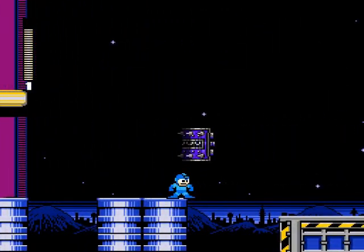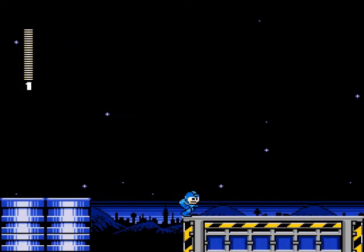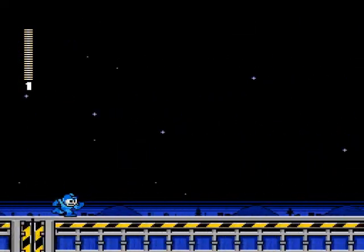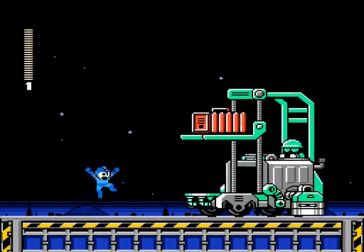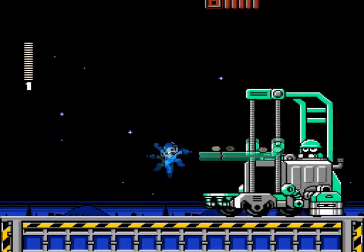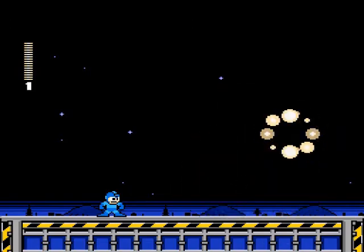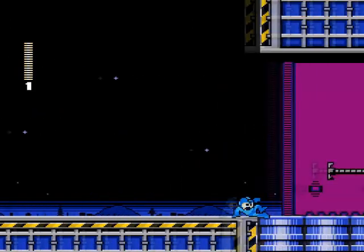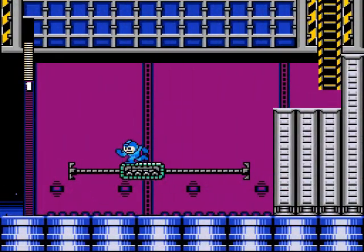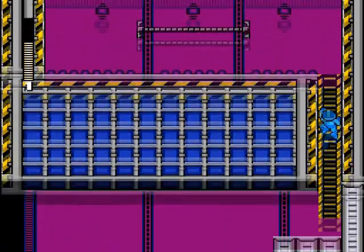Okay, back here. I have a feeling my bad jump is because of that guy, so let's kill him. And now we're going to be fighting a forklift. The way the forklift works is after it drops, it'll drop explosives. Don't let the luggage itself hit you, because the luggage does way more damage to Mega Man than the explosion does.